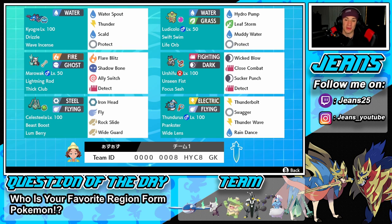The two bottom Pokemon really steal the deal for me picking this team. First is Celesteela with Beast Boost, Lum Berry, Iron Head, Fly, Rock Slide, and Wide Guard. It pairs amazingly with Thunderous. Thunderous has the Prankster ability and Wide Lens so it can land its moves. It has Thunderbolt, Swagger, Thunder Wave, and Rain Dance — so we can reset weather, Thunder Wave to slow down speed, and use the Swagger plus Lum Berry combo on Celesteela: confuse it, unconfuse with the Lum Berry, get that free attack boost, and just have Celesteela boost out of its mind.